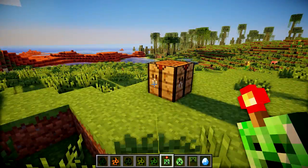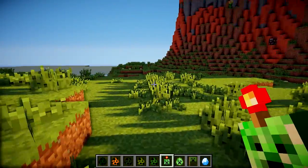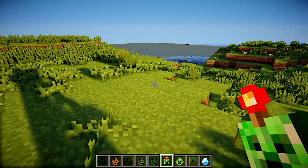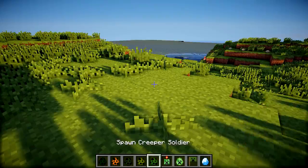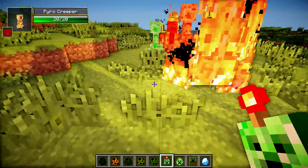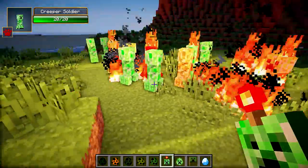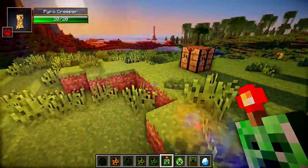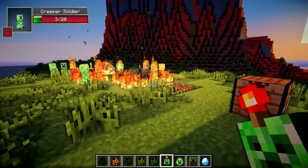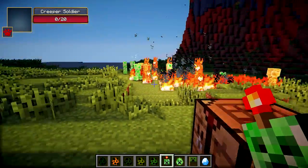Next up we've got the Creeper Army Spawner, which basically enables you to have all the abilities of the Creeper Queen — you can spawn minions everywhere you go. Just right-click on the ground with the Creeper Army Spawner and you spawn loads of different kinds of creeper: Pyro Creepers, Infantry Creepers, and Creeper Soldiers. This item drops when you kill the Creeper Queen.